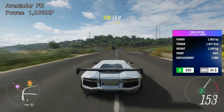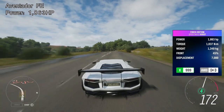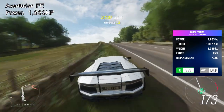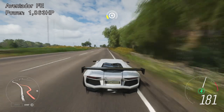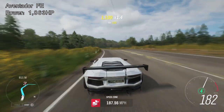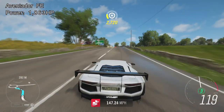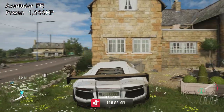Number three is the car everyone was expecting at some point, though I bet many expected it closer to number one — it is the Aventador Forto Edition, which stands at 1,863 horsepower, but it's only number three. This is one of the fastest accelerating cars in the game, definitely on par with the McLaren F1 GT. Now I said I wouldn't include V12 engine swaps, but this has its own V12 engine — it's the only one that can reach 1,863 horsepower, so I couldn't leave it out.